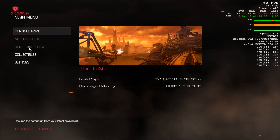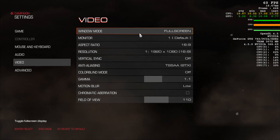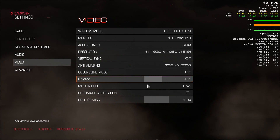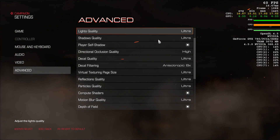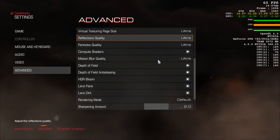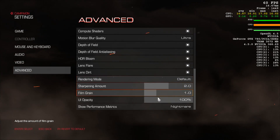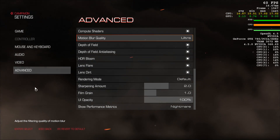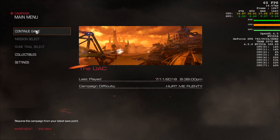With that out of the way, we can look at the graphic settings before going to an actual gameplay test. The resolution is set to 1080p, motion blur is set to low, and for the advanced settings I have the OpenGL 4.5 API selected. Everything else is set to ultra, and the performance metrics are set to nightmare so we can see everything that's going on in the game.